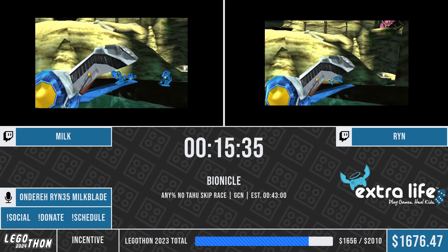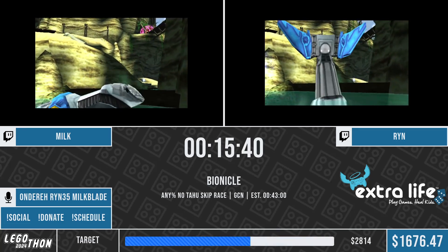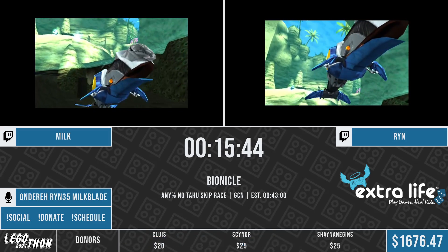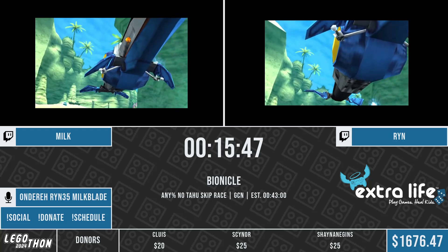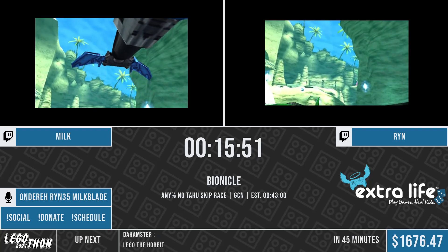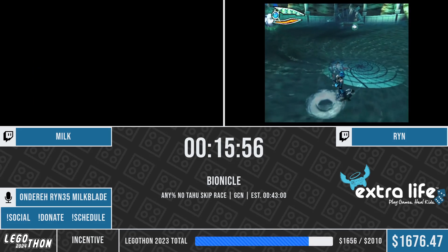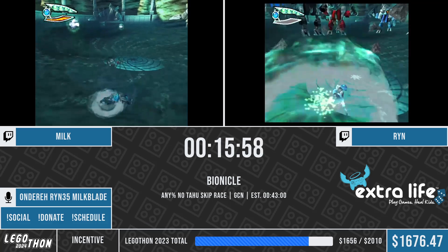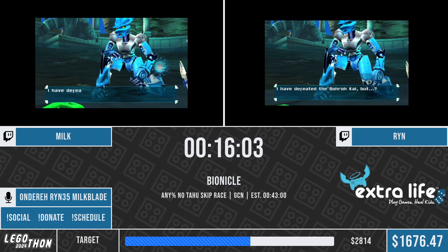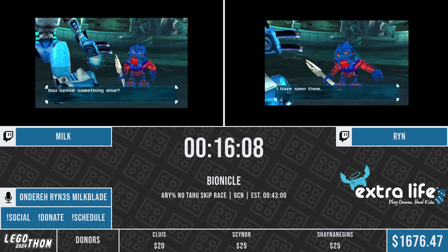So up next we do have a boss fight very similar to the boss fight from the first level, where we have multiple Bohrok, but this time they are more difficult. But thankfully we have the Nuva Blast ability. This saves about 90 seconds - it's one of the largest skips, but one of the easiest. So as soon as they touch the ground, they're going to start charging their energy and releasing it almost right away. That will instantly kill all of the Bohrok, ending the fight basically instantly. Very easy trick to do, very simple, but very big time save.